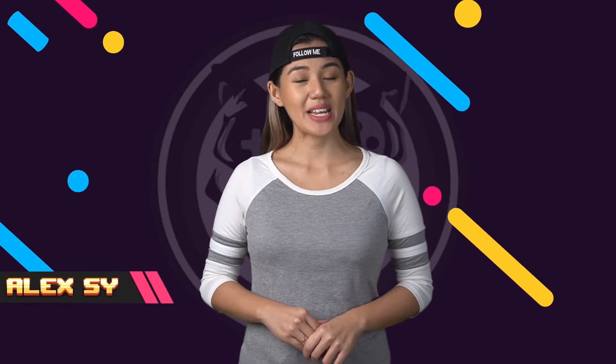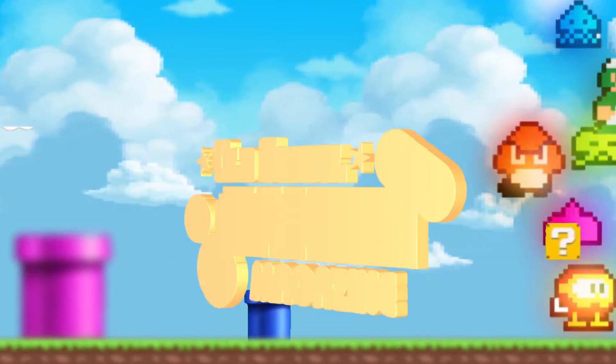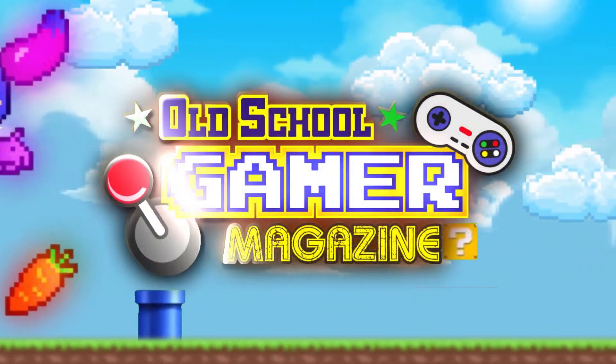Hey guys, I'm Alexi and we're kicking it old school yet again with Mega Cat Studios. This time we're taking a gander at a sweet port to the Nintendo Switch — an absolute classic, Quest for Infamy. Because it was first released on PC in 2014, there might be a few graphical things you'll have to adjust to, like its title screen.